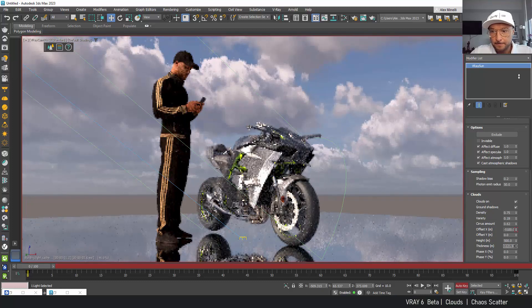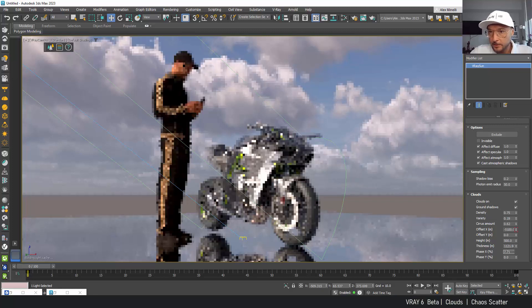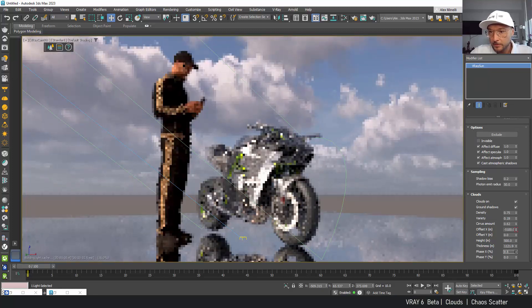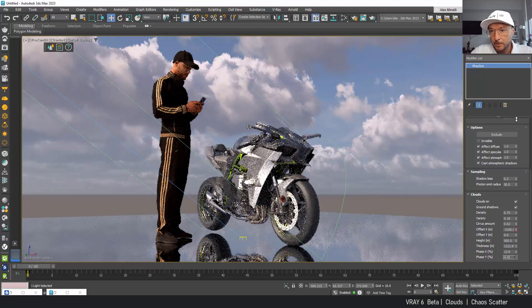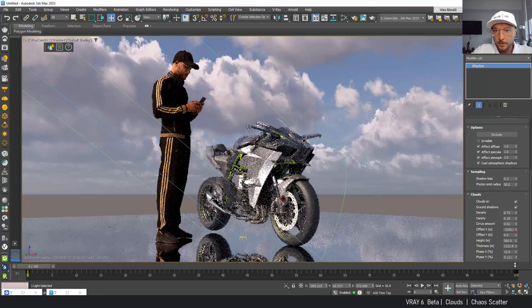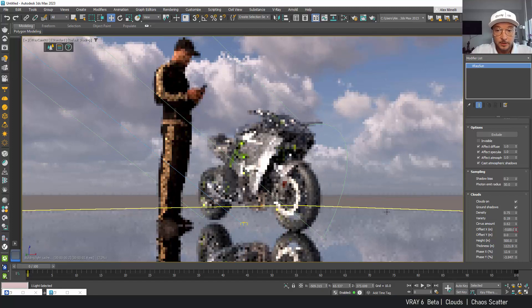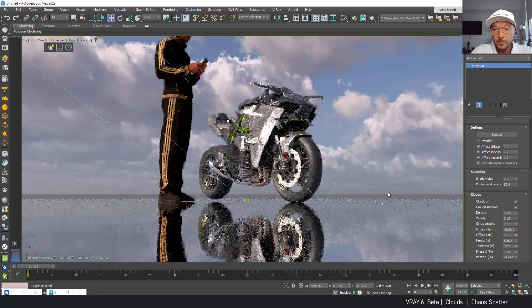A lot of cool options — I really like those clouds, very nice and puffy. Phase X — I guess this is also for movement in percentage. All right, so this is an obviously amazing addition. Let's go check out what else we've got here.